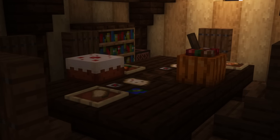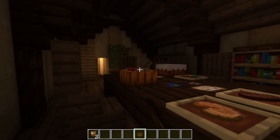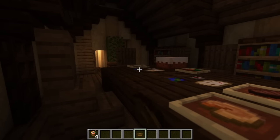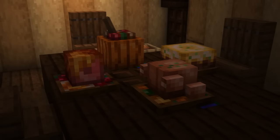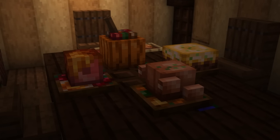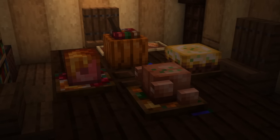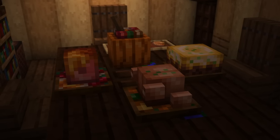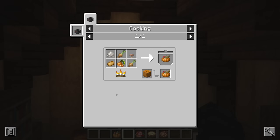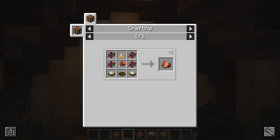Feasts are large meals that can be placed in the game world similar to a cake. Like cakes, they also provide multiple servings to players. You might like them for decoration or for just having quick access to food. Currently there are four different feasts included: the honey glazed ham, shepherd's pie, roast chicken, and stuffed pumpkin. When they're placed down, they all look 3D and you can take servings using a bowl. The stuffed pumpkin is created inside the cooking pot, whereas the other three feasts can all be made in a regular crafting grid.